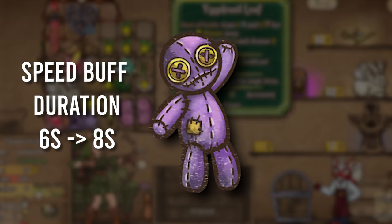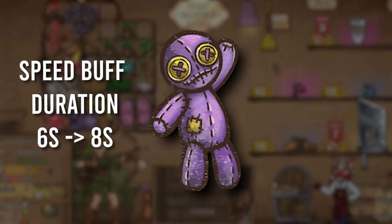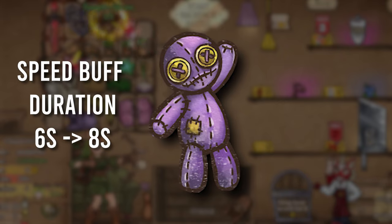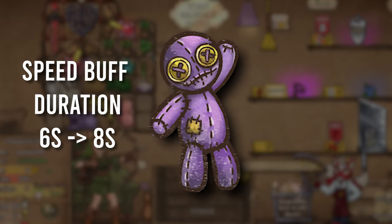The Mission Struggles also got a buff. The speed duration increased from 6 seconds to 8 seconds, which is another item that's been getting consistent buffs over time. I guess we're just gonna find a nice little sweet spot where it's not too overpowered but just right, so let's see how the 8 seconds go.